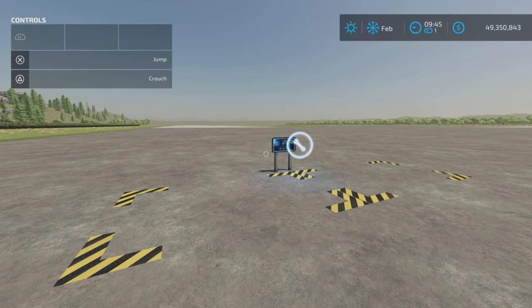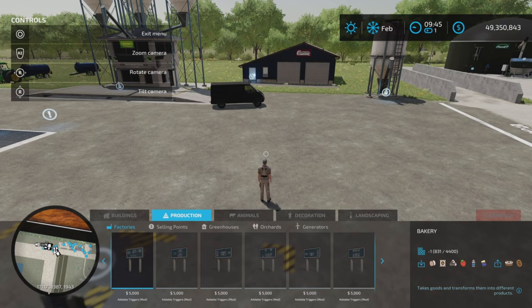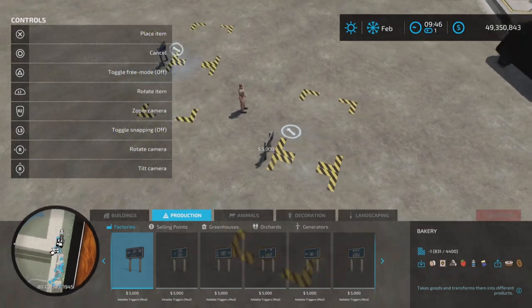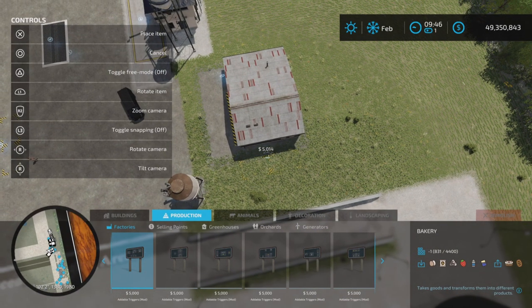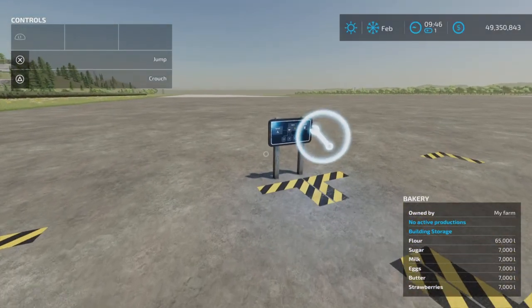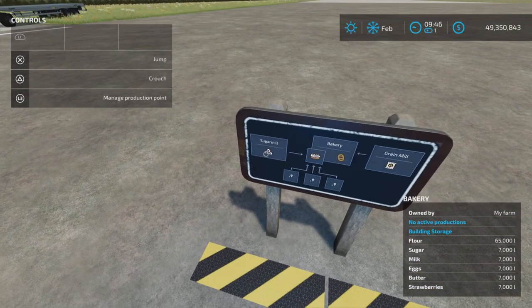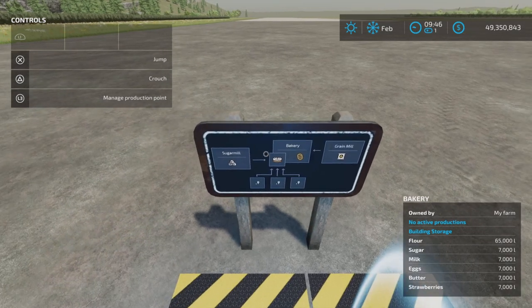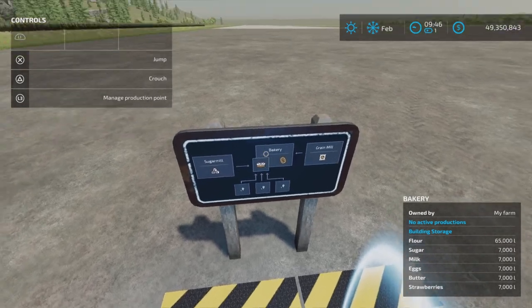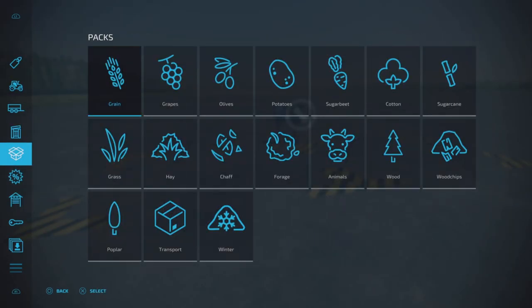We're now into factories. The next one is the bakery — found under production and factories. $5,000 again to place, and you have a little sign. You can place it in front of or beside a building you may want to turn into a bakery. The sign gives you a breakdown: sugar mill sends sugar, grain mill sends flour to the bakery.